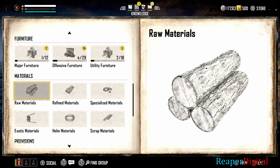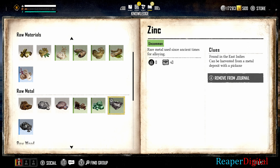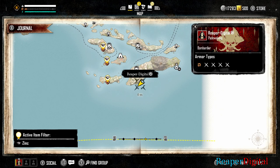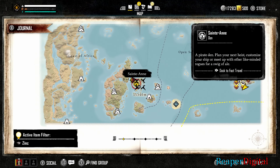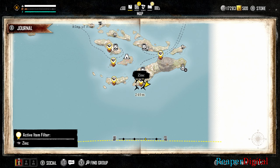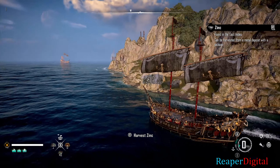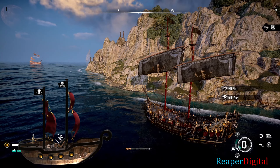Here's how you get zinc ingots in Skull and Bones. I'll show you how to track that material using your codex in the knowledge page. For each refined material, there is a common version of that material that's easier to find, that you can refine at a refinery instead of having to buy it. I'll show you how to use the refinery to refine materials in just a few moments.